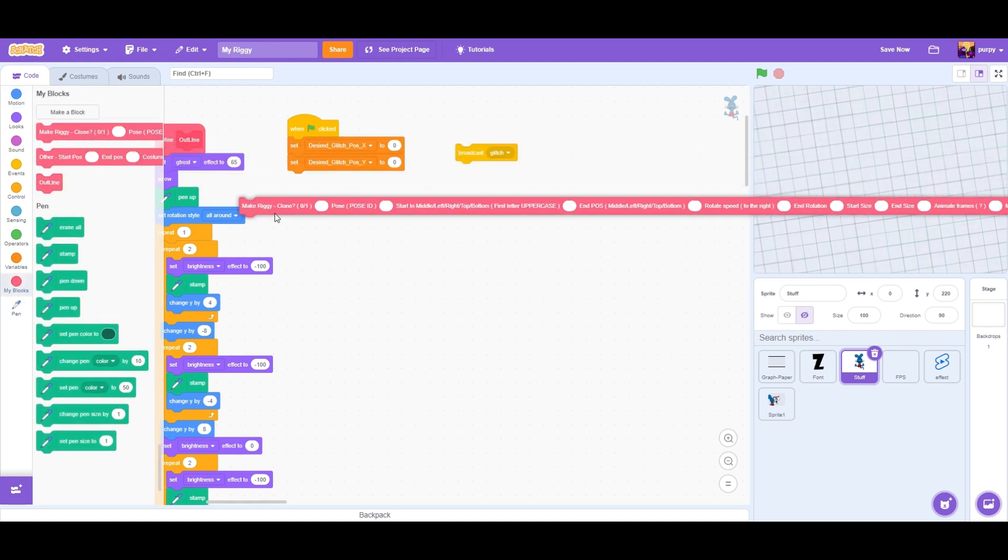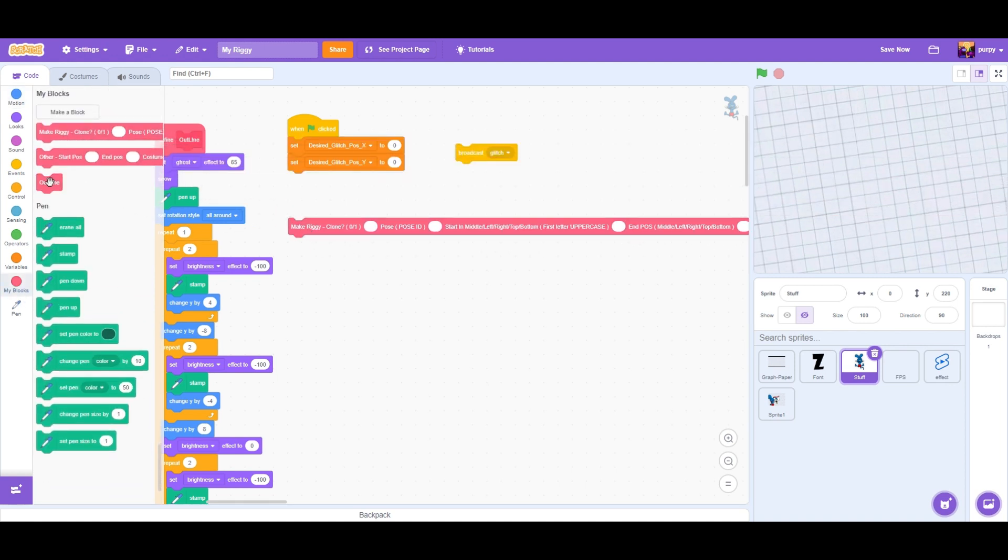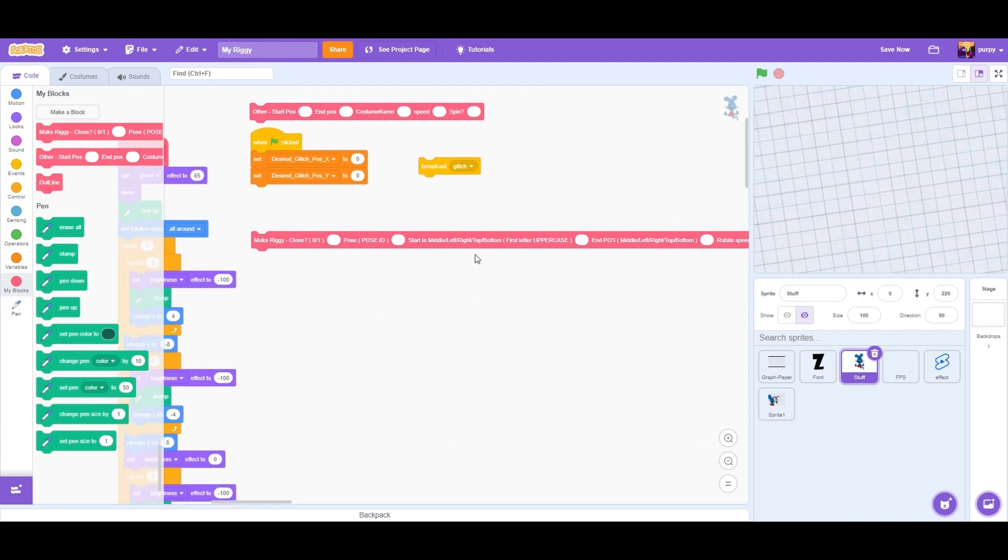If you want to spawn Riggy, you will use the 'make Riggy' block. If you don't want to make Riggy, you use the other block. Here you put whether it's a clone — let's put it as a clone, so we'll put one. If you don't want it to be a clone, make it a zero. Now let's use position four.